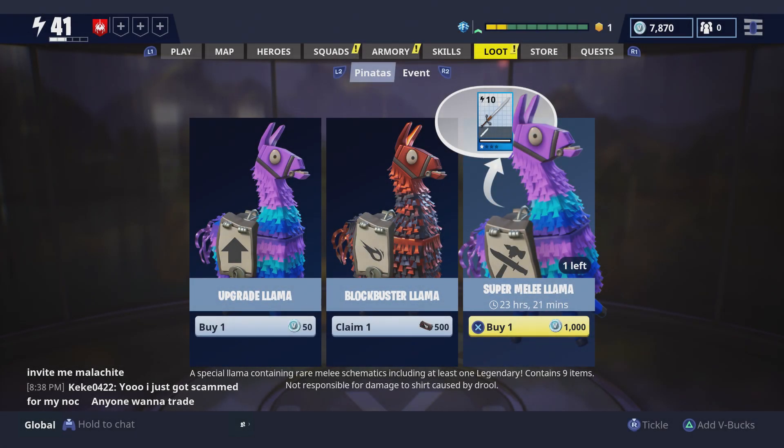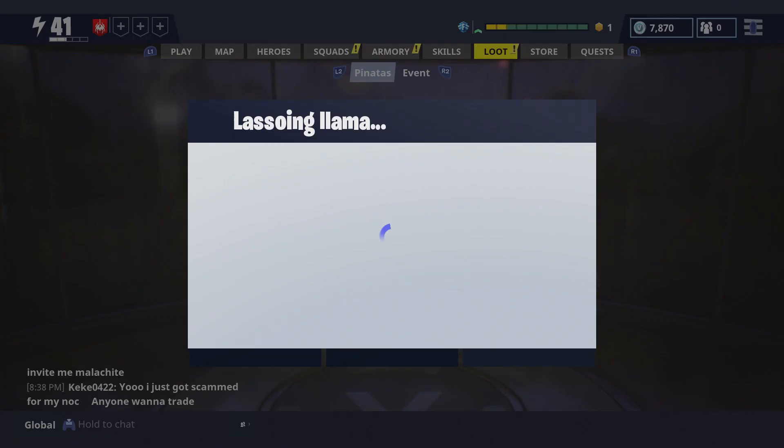Hello everyone, welcome to Ready to Play Games. My name is Grayson and today we're going to be opening up the Super Melee Llama. This is the first time I've seen this llama. It's a special llama containing rare melee schematics including at least one legendary. It contains nine items — not responsible for damage to shirt caused by drool. So we can open up one of these, and that's exactly what we're going to do, so let's get going.